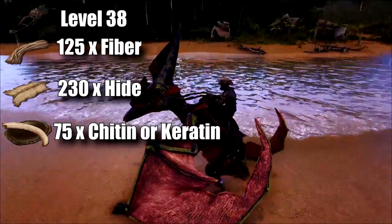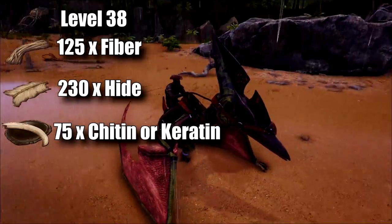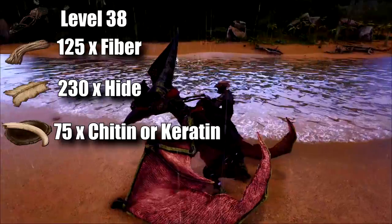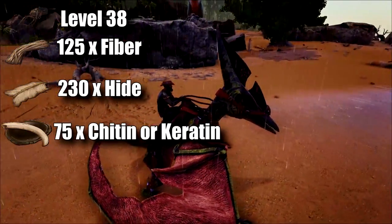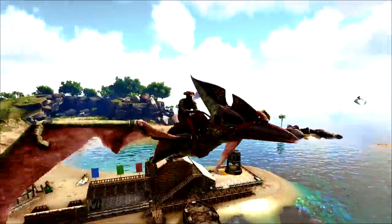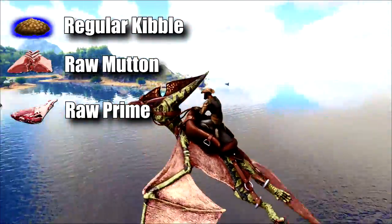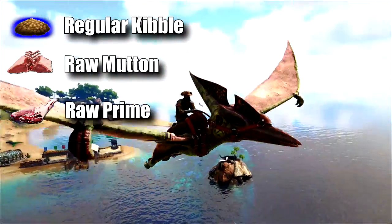The next dinosaur to make it onto my list of essentials to tame before level 50 is the Pteranodon. The saddle for this one can be unlocked at level 38 and it requires fiber, hide, and either 75 chitin or keratin to craft. This is the first dinosaur that's going to allow you to take to the skies. Its preferred kibble is regular kibble; failing that, raw mutton or raw prime meat for an effective tame.